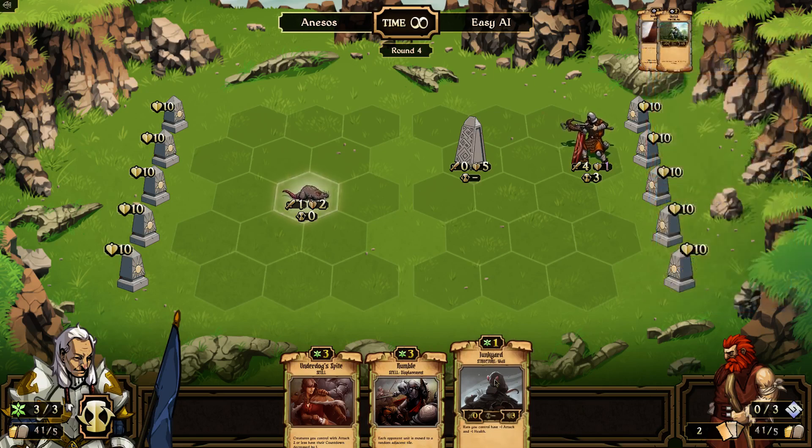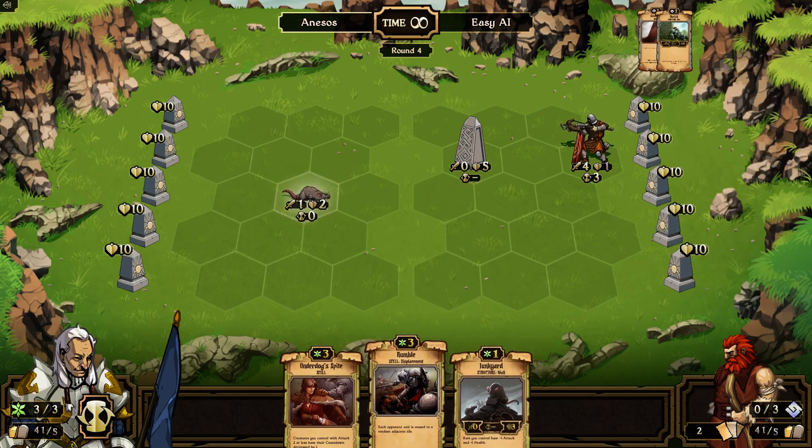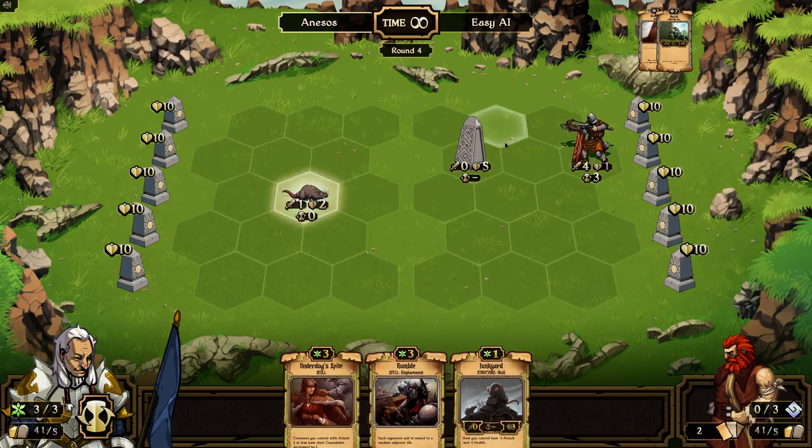Junkyard empowers rats and I don't have any rats. Rumble is kind of pointless — it moves all of his things one random tile. But I could get this guy out from behind the obelisk, I bet, and then attack him with this, and that would kill one.